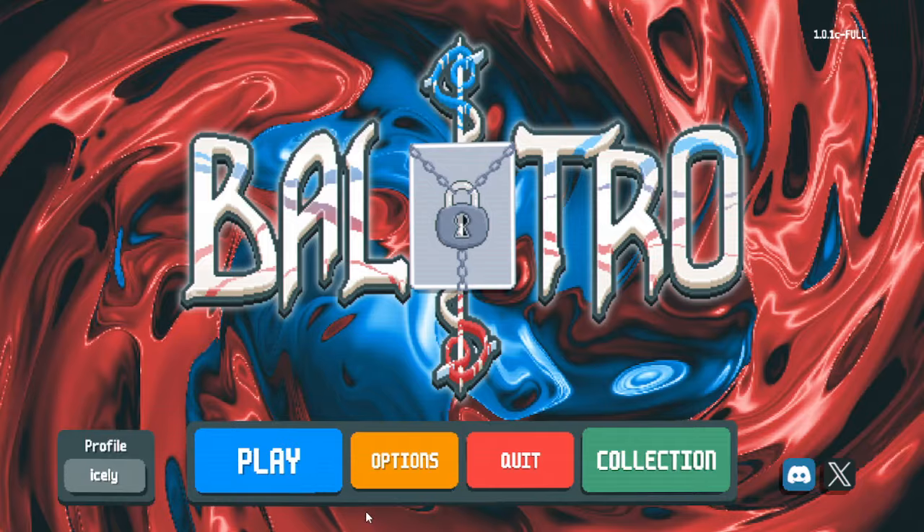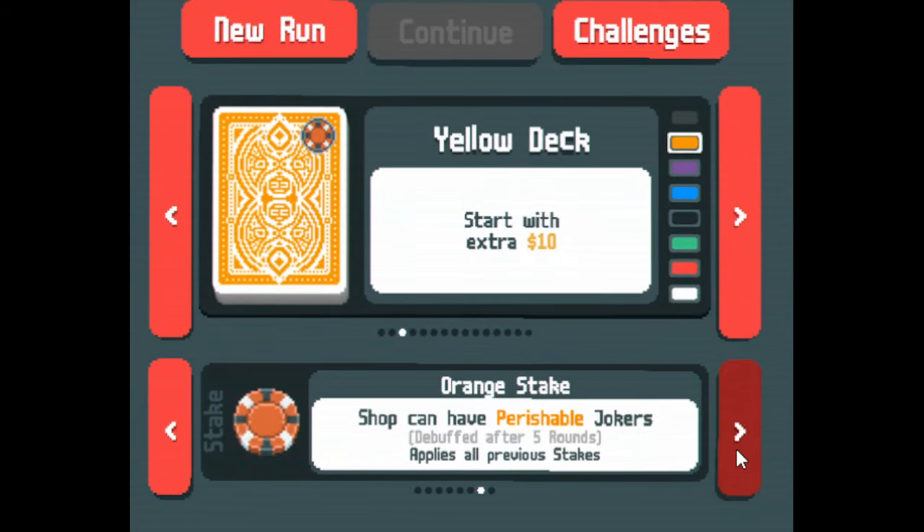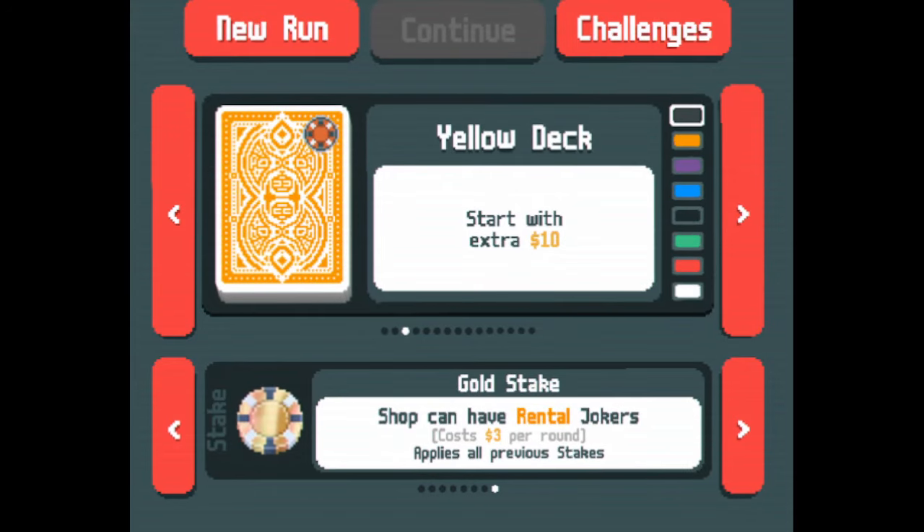We are playing Gold Stake, the highest difficulty mode, where the shop can have rental jokers.